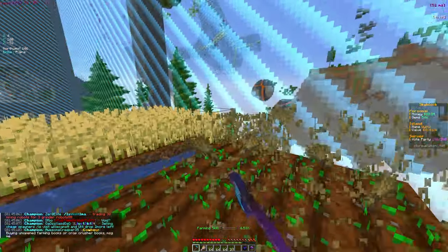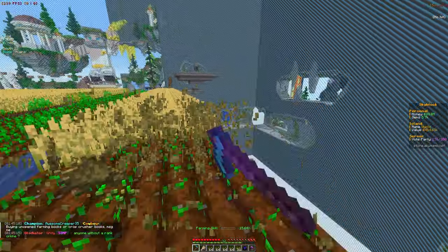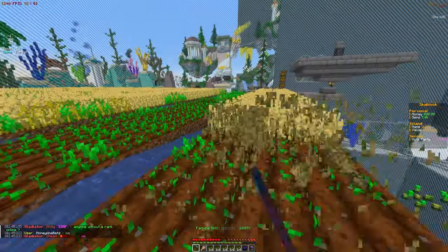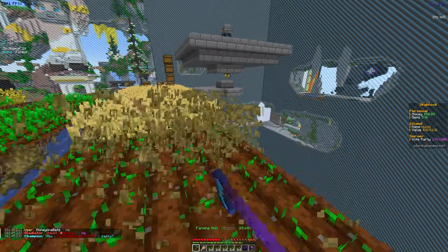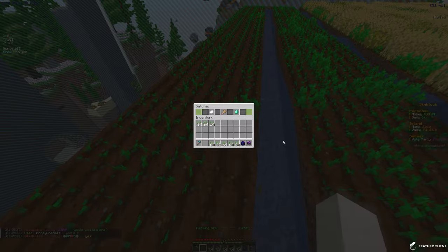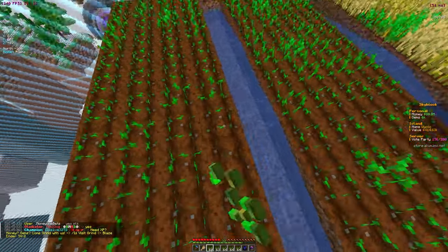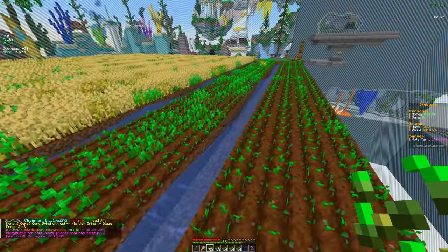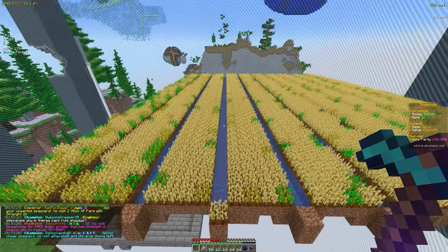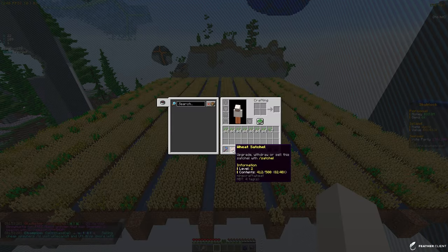We just got a farming skill level up — let's check that. We're going to continue farming and I expect if we keep mining this whole thing we'll probably get to farming skill level 10 in no time. The only real problem is if something isn't fully grown it will break the seed and we'll have to replant, so we just need to make sure everything is fully grown before we break it. Most of the wheat is mostly grown now, so I'm going to go ahead and farm it.